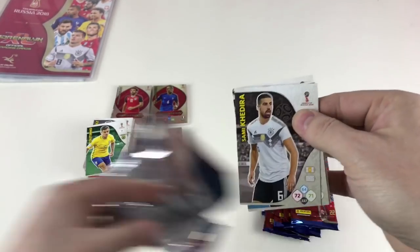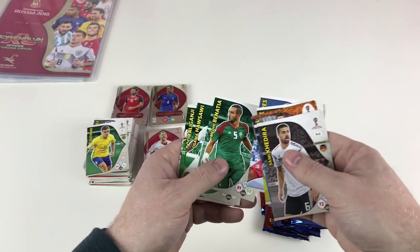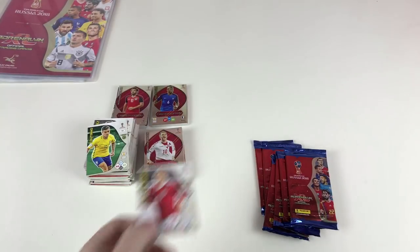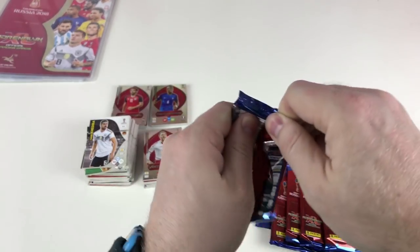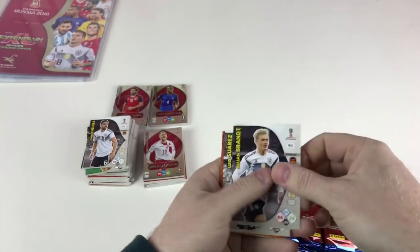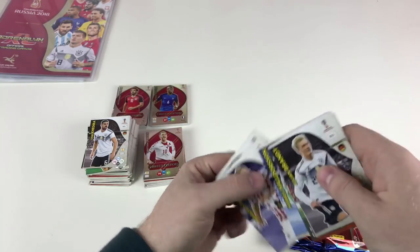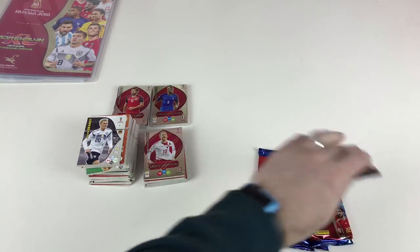Next packet: Sami Khedira, Sergio Agüero again, Gary Cahill, Sadio Mané, Gabriel Torres, Mehdi Benatia, Assane Diagne, Orteza Purujlovic, and Christian Eriksson - so we've got his normal card alongside his limited edition card, sweet! Only five or six packets left now and we've flown through these. Packet: Julián Brandt, Luis Suárez, Sadio Mané, Jakub Błaszczykowski, Dušan Tadić, Eldsion Ekajil, Hannes Halldórsson, Marcelo Brozović, and Mile Jedinak - someone let me know if it's 'Mil' or 'Mile'!